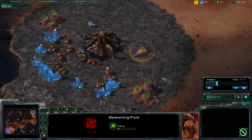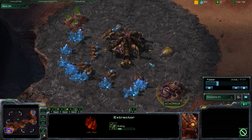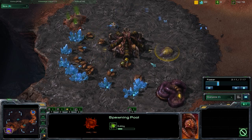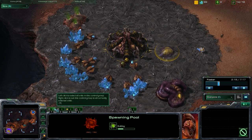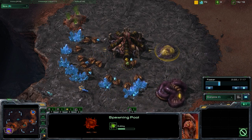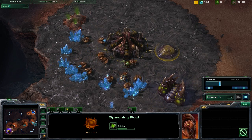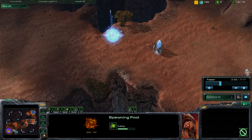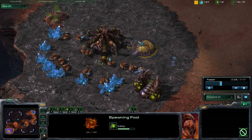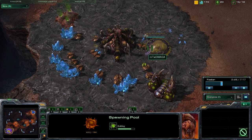As far as build order is concerned, we're going with a 14 pool followed by the extractor. Once that extractor comes up, we're going to saturate it, getting that speed upgrade as quickly as possible, trying to get those speedlings out very quickly. That allows for a lot of map control and provides the threat to your opponent of running into their base if they don't play defensively. Once that spawning pool comes up and we get our first 100 Vespene, that's when we go for that speed upgrade.